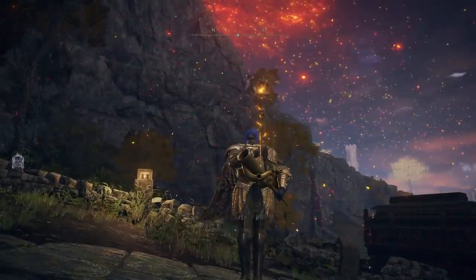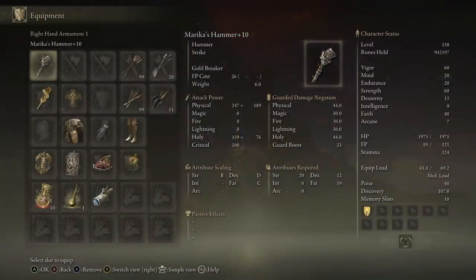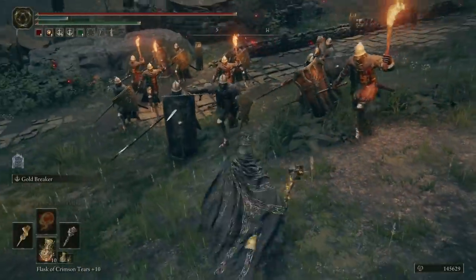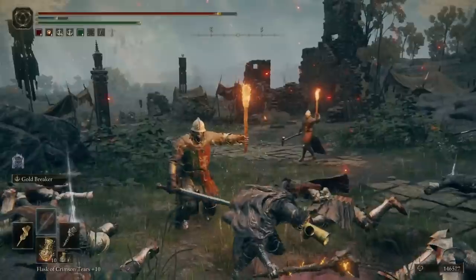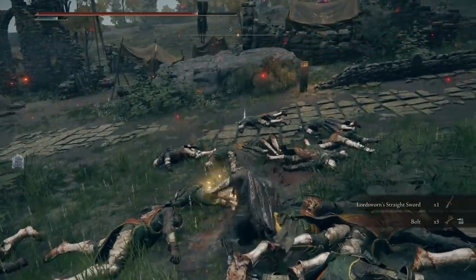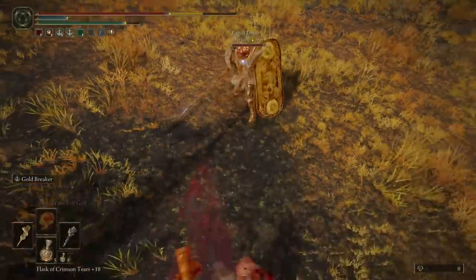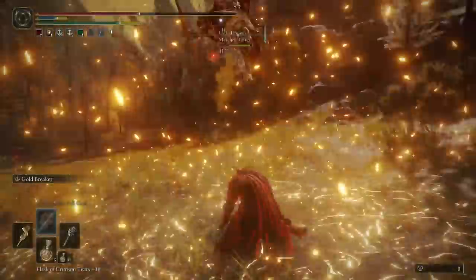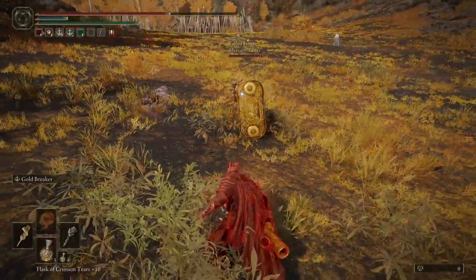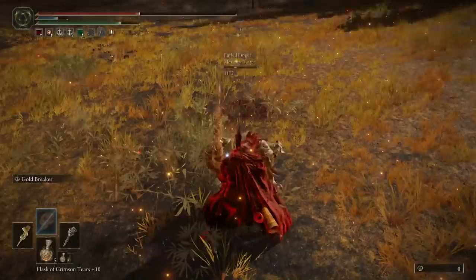Last but certainly not least, we have a weapon I included in my original Faith weapon video: Marika's Hammer. A really cool weapon, lore-wise, design-wise, and of course where it comes from — fighting Radagon slash Marika in the final boss fight. This weapon has received a buff specifically to its Ash of War, the Gold Breaker, which has you leap up into the air and slam down in a holy AoE. I thought it was extremely cool, but admittedly in PvP it was quite hard to land. You would go up and though there was some hyper armor once you'd raised up, it was coming down slow and predictable and easy to avoid. If you did hit it, it would do a lot of damage, and in AoE it was obviously an incredible tool — it just was hard to land.